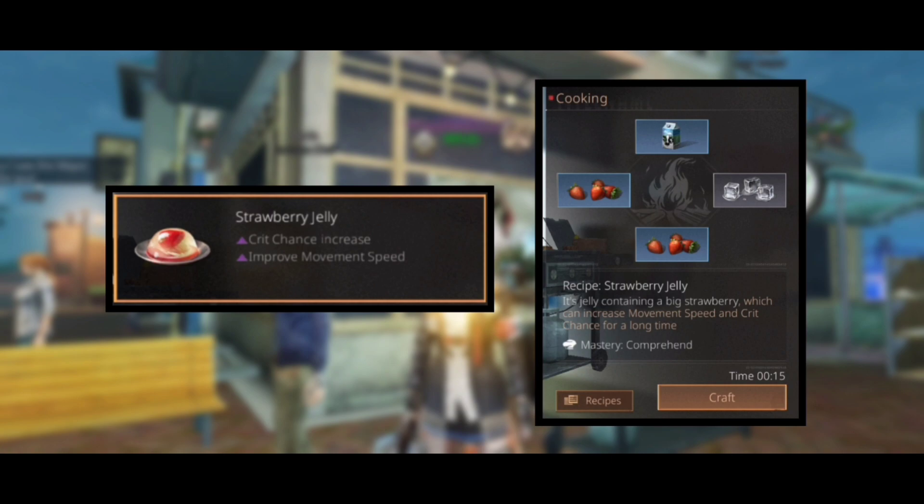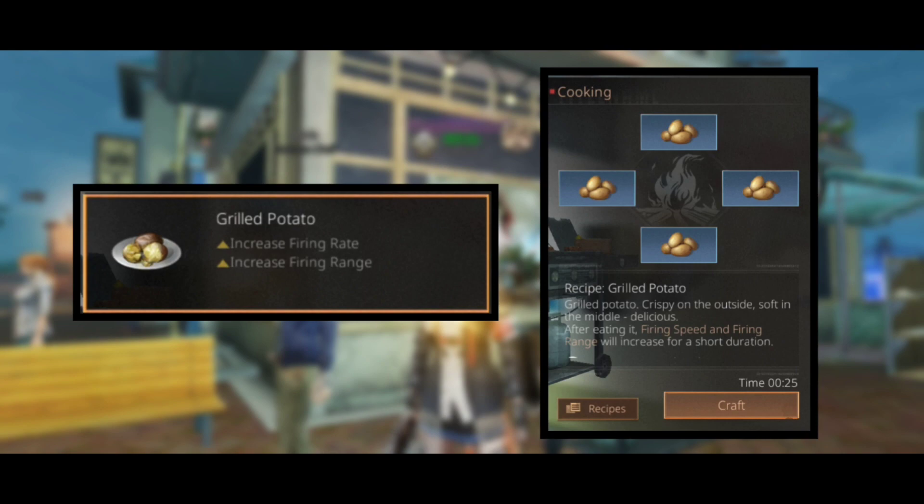Next dish is strawberry jelly, which will give us an increase in crit chance and movement speed, and the recipe is two strawberry, milk, and ice. Next up is grilled potatoes, which will give an improvement in firing rate and firing range.